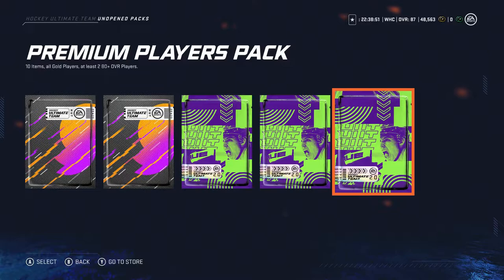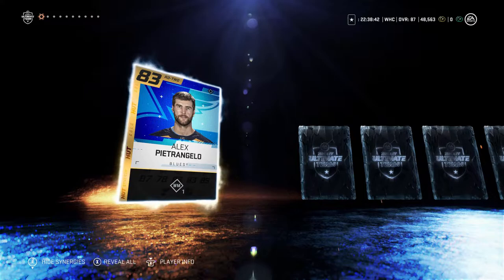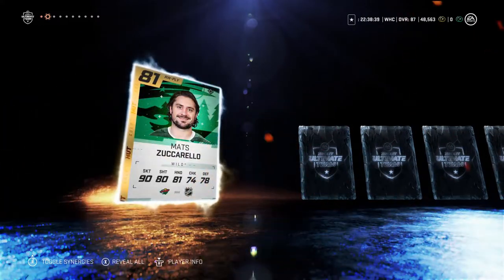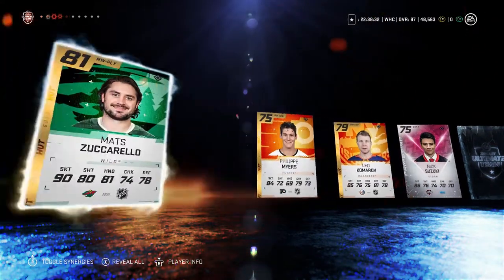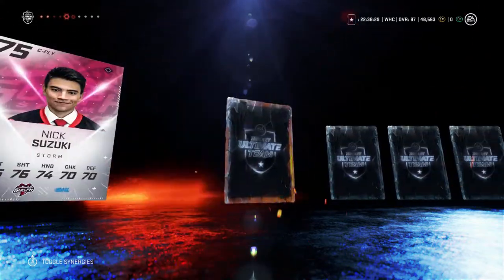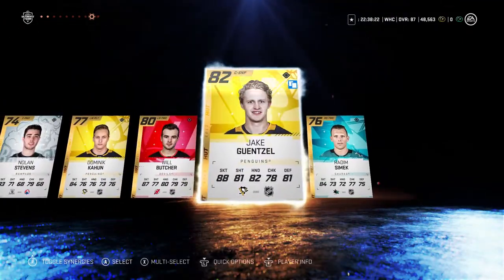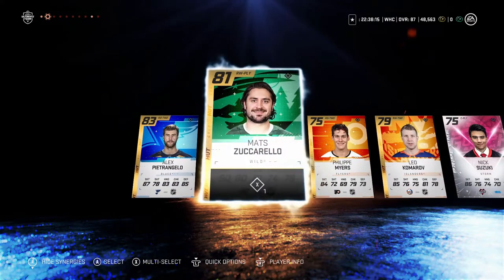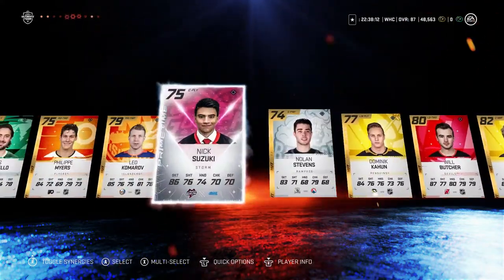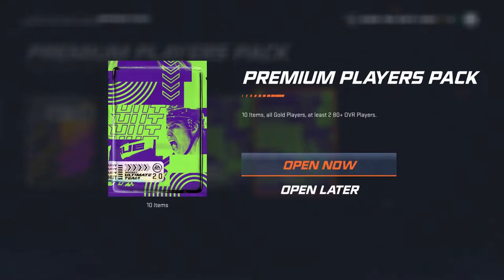We are going to go with the premium players pack. First one — down the pipe. Start off good. Petrangelo, okay — 83, not bad. Zuccarello, so that's back-to-back white borders. Nick Suzuki. It was 2 80+ guaranteed, so I've already got the guaranteed ones. I got a Jake Gensel there — I already have him, but I can always sell him. Not a bad first pack, I'll take it. 83 — it's a start. Hopefully signs of good things to come.